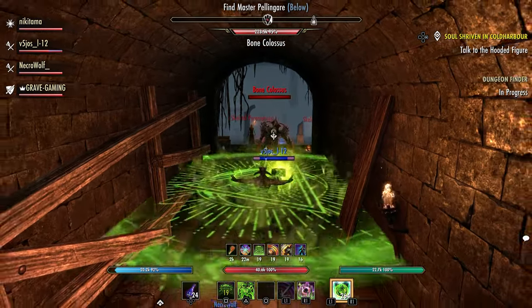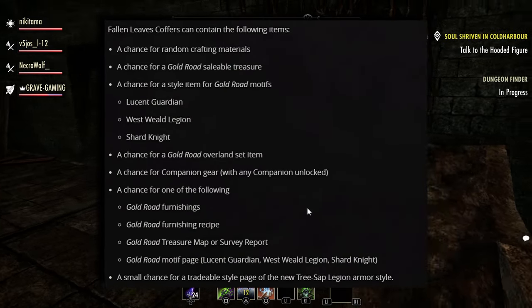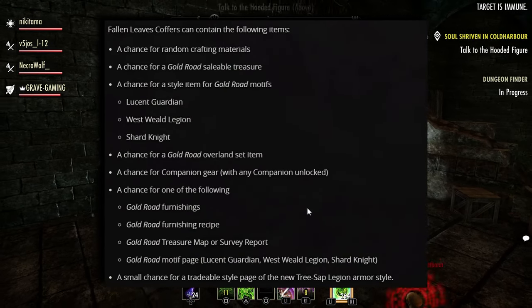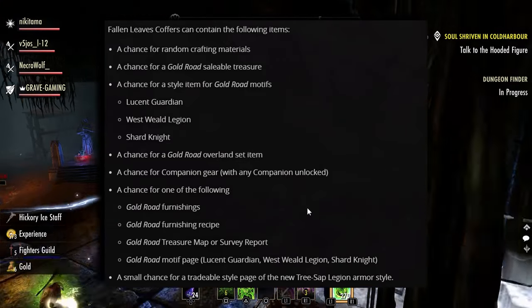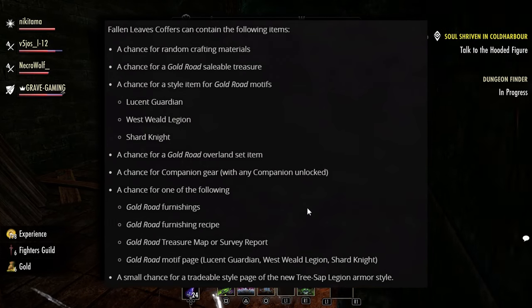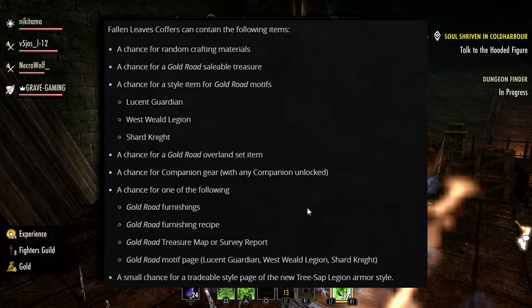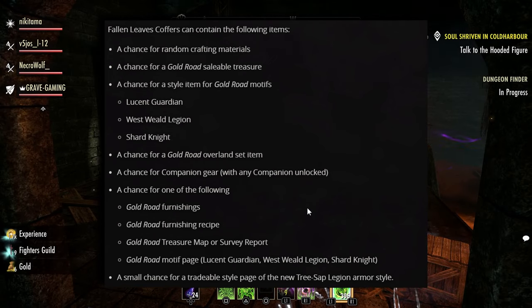While the event and community chase are ongoing, you can receive a special Sublime Fallen Leaf coffer for the first West Weld zone daily quest you complete each day, then earn regular coffers for activities after. Those activities include defeating bosses and monsters, harvesting resource nodes, pickpocketing, opening treasure chests, safe boxes, Sigic portals, Thieves Troves, or other lootable objectives within West Weld itself.